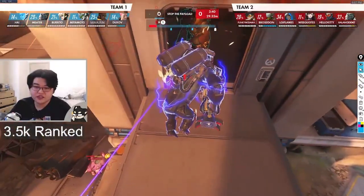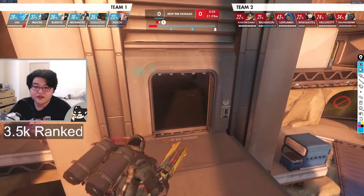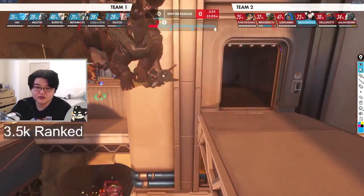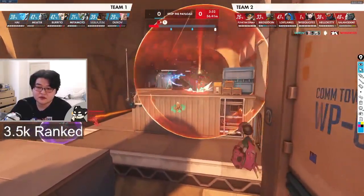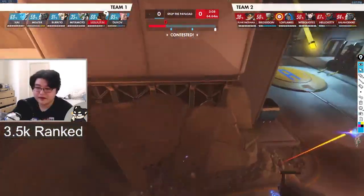You don't necessarily care about this high ground. This bridge isn't that good for you — it's more that you can't let the enemy have this bridge. If the enemy has this bridge, they can make engagements from behind you, and that's very bad. So you just have to make sure they don't have it. You missed your bubble a little bit there.